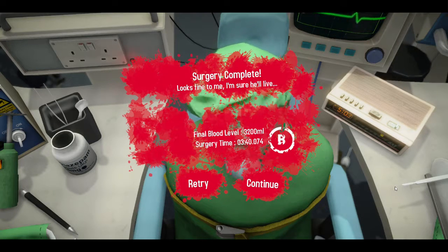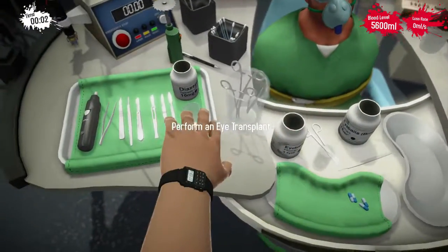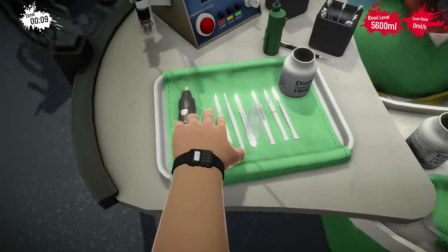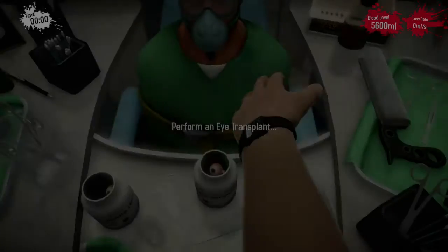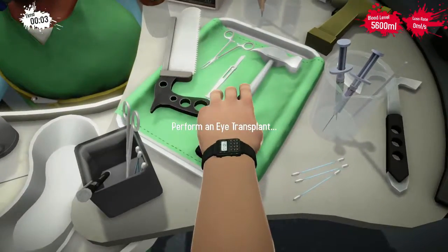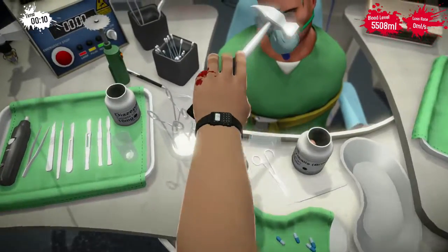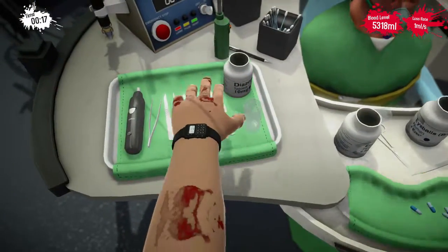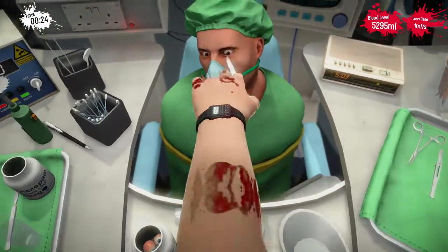That took us three minutes and 40 seconds. To get the other achievement, we have to do it in two minutes or less. So I'm going to give it a retry and try to do this much more quickly. We're not going to be concerned about blood loss — let's start over with a faster way of getting those goggles off his face. Just bust them off like this — pow, pow. There we go, got them out of there.